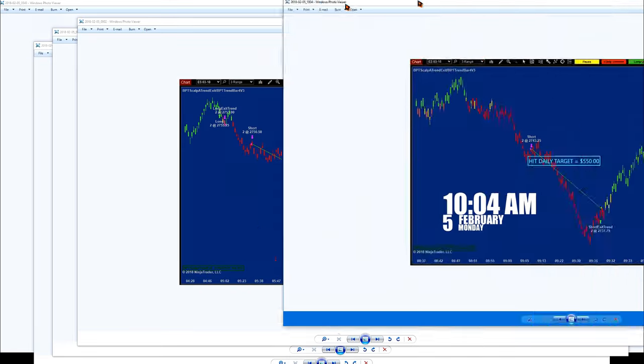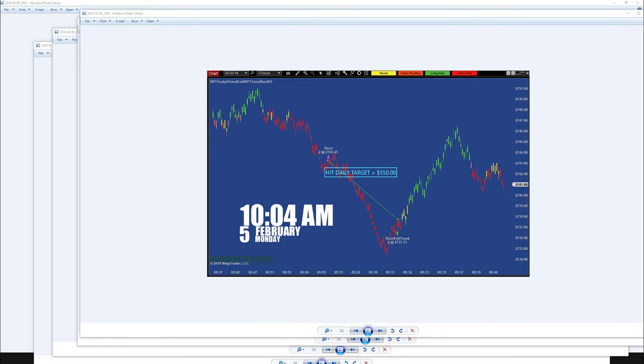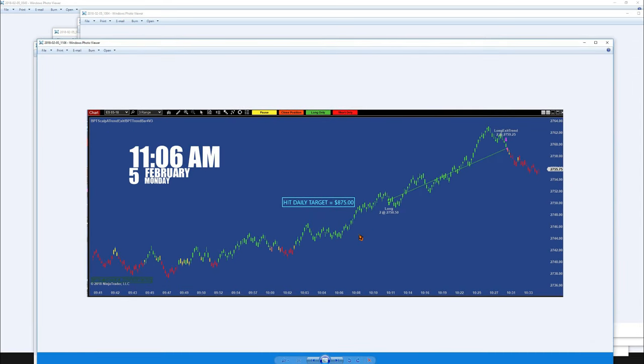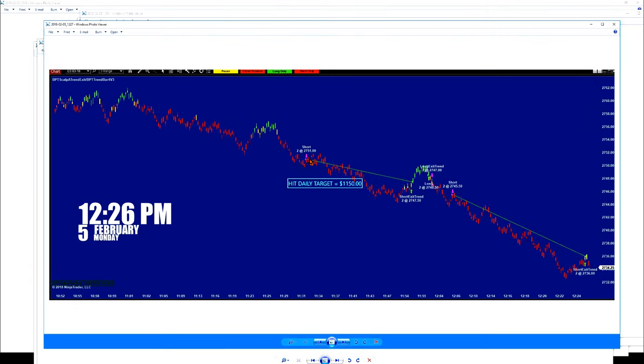This is the 3-range again. Notice from that picture it started at 9:05 — after we were done with the first morning run we were done at 9:32 with $550. After we hit that target we reran it again, starting at 10 o'clock. Then the fourth time at 11:31 we reloaded again, were done at 12:24, and made $1,150. Then in the afternoon run you saw it with the live trade.